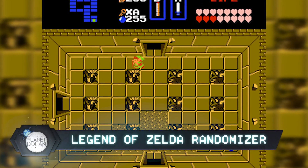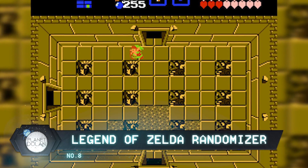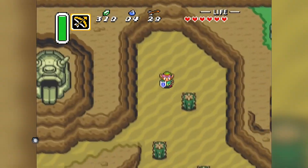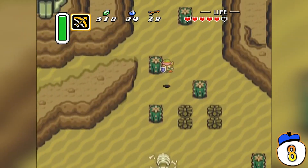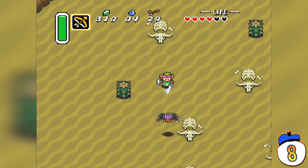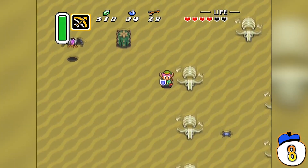Number 8: Legend of Zelda Randomizer. The old Zelda games are great, but so much of them has to do with exploration. Once you've found everything there is to find enough times, you end up with the whole thing memorized — and that's good for speedrunning. But if you hit that point and just want to feel like you're playing a classic Zelda experience that feels fresh and new, try Randomizer.